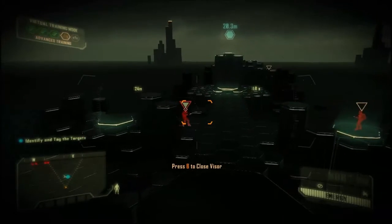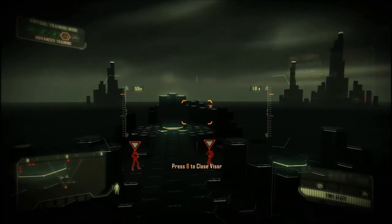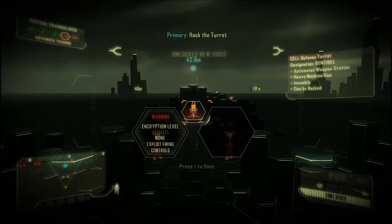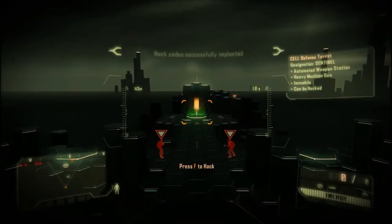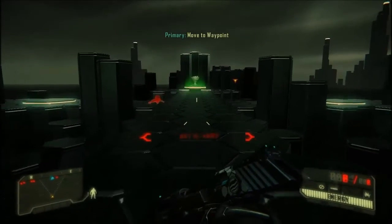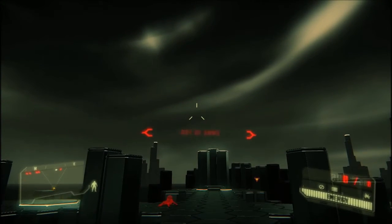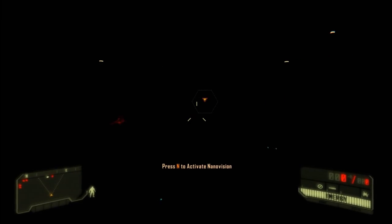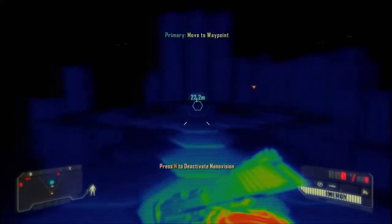Marking targets and points of interest. Computer system exploitation, or hacking, is another function of the tactical visor. Failed system exploitations will temporarily disable your Nanosuit functions. Nanovision is a function of the tactical visor which provides full-spectrum acuity. This gives enemies no place to hide, even in pitch-black environments. Nanovision is a highly advanced feature and consumes energy while active.